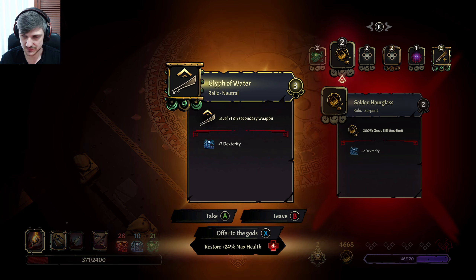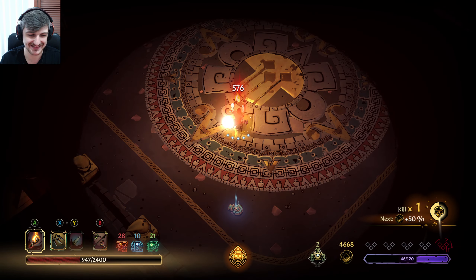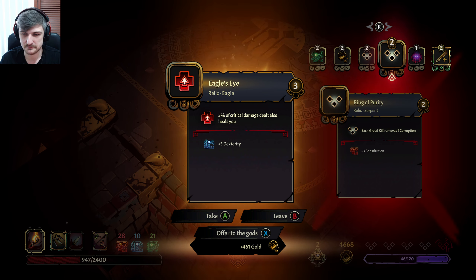7 dexterity though — 7 dexterity, 24% max health. I think we take the max health. Level 1 is alright but 7 dexterity is insane. 24% max health — I think we need it. Each greed kill removing a corruption is super nice — it's really nice. But is it better than this? It's a hard one.